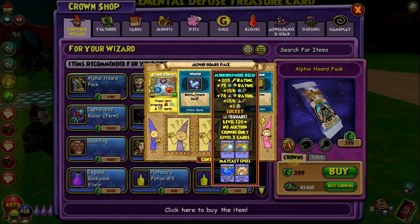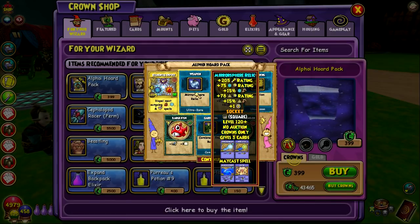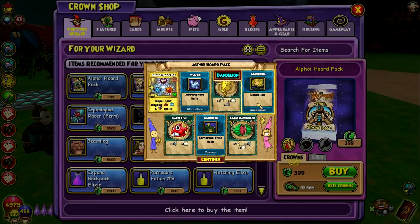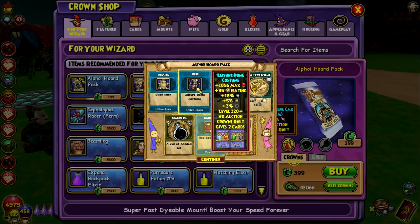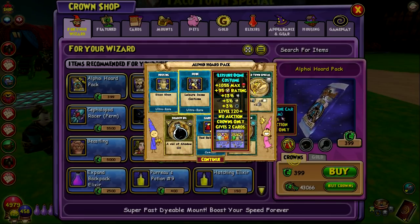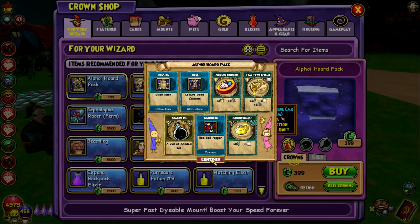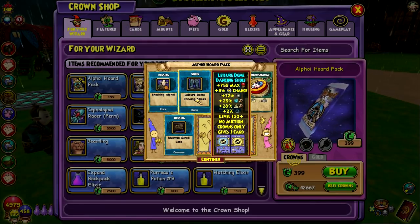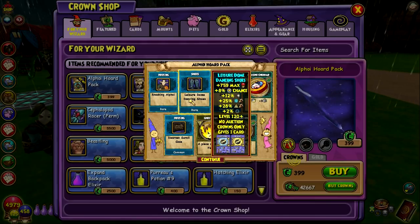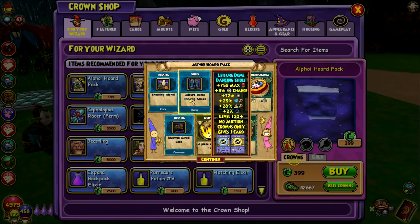No gear yet except the wands. These are ultra rare and I've already got two of them, but I got the same one. Finally getting some gear — leisure dome costume with big health, block, and some resist. Pretty basic stuff there, nothing crazy. And here's the leisure dome shoes with some damage and universal resist for ice and myth. Why am I getting all the ice and myth stuff?